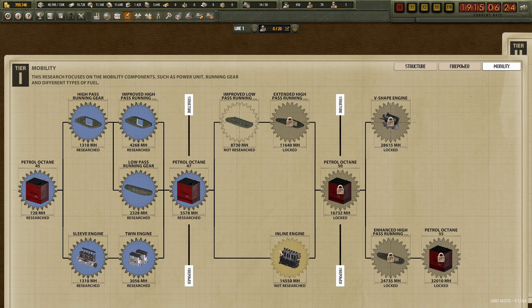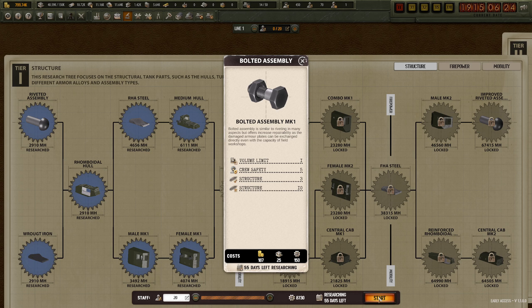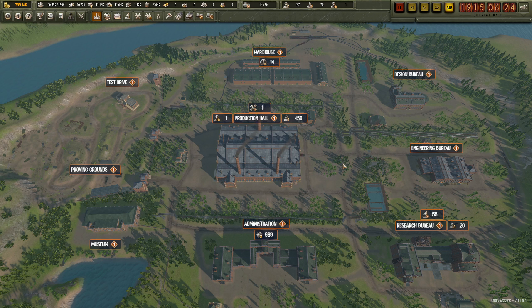I'm kind of thinking the low inline engine - or maybe no, let's do the bolted assembly, it'll take 55 days. And there we have 10 more Bobcat Mark IIs ready - so that's good.